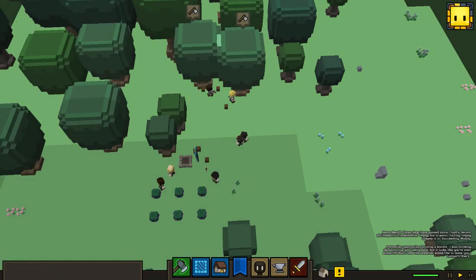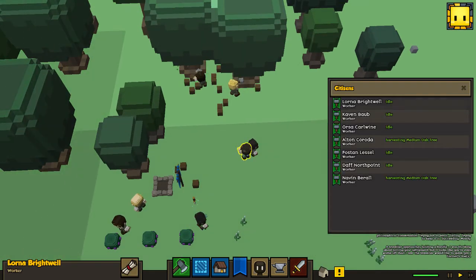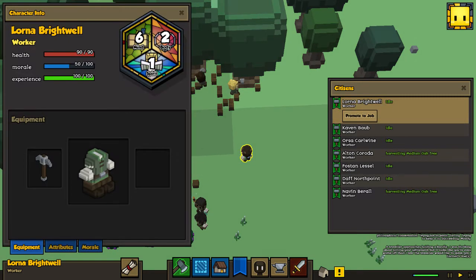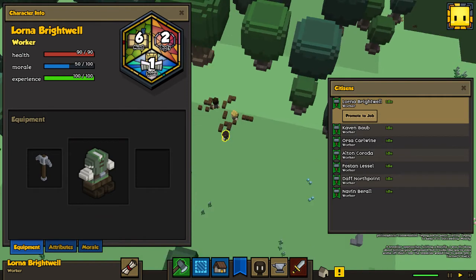Now a couple of smaller updates. First, we have an updated character sheet. If we go to managed citizens and select Lorna Brightwell and click on her banner, you can see it now has an equipment box where this person has a mining pick and a worker outfit, and no weapon. All of these are now updated — she's got a health bar, morale, and experience, and the mind, body, and spirit are all still there.